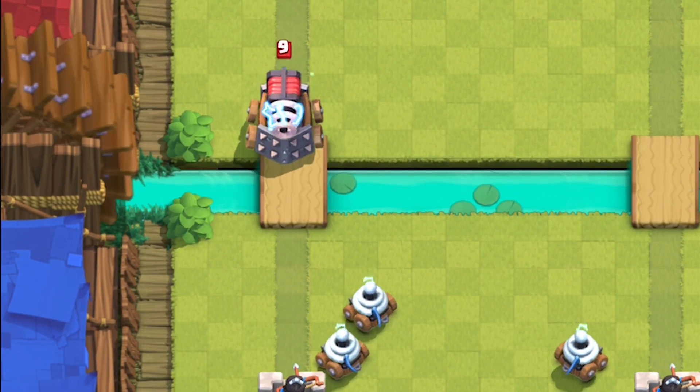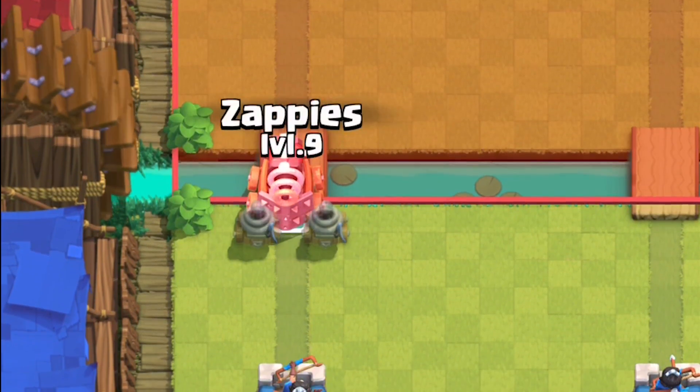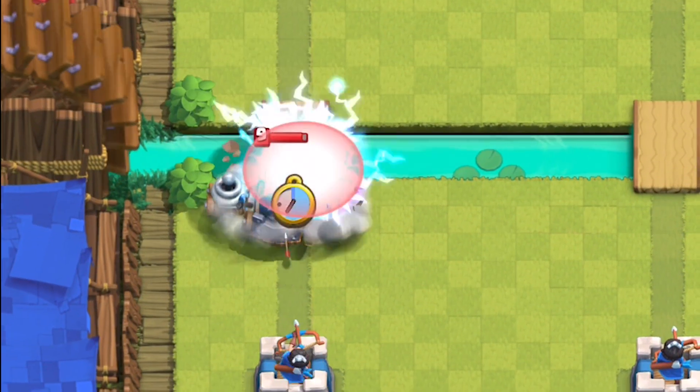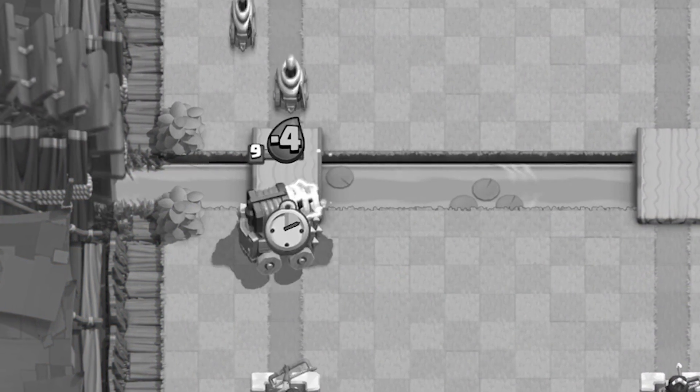Sparky outranges and shoots faster than the Zappies, so the best way to counter Sparky with Zappies is to either throw down a cheap sacrifice or zap that Sparky first. If it's a lone Sparky, you can surround her with your Zappies.